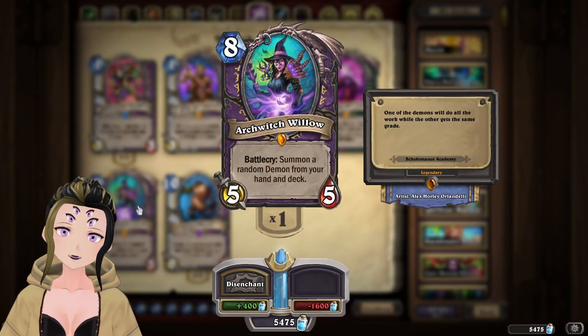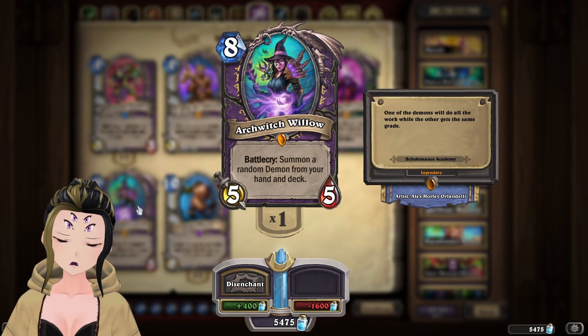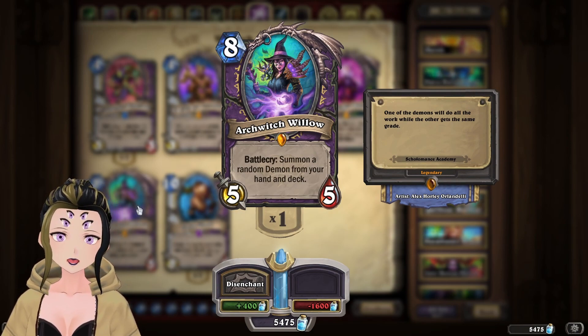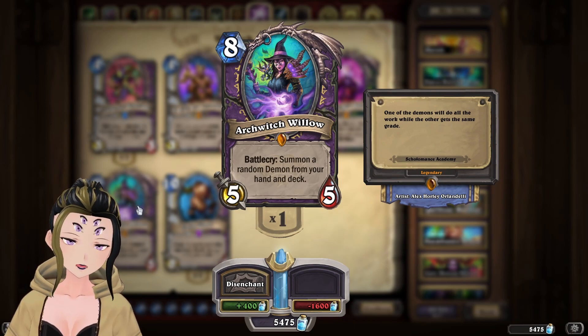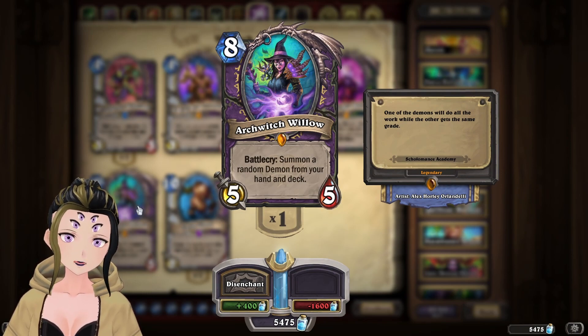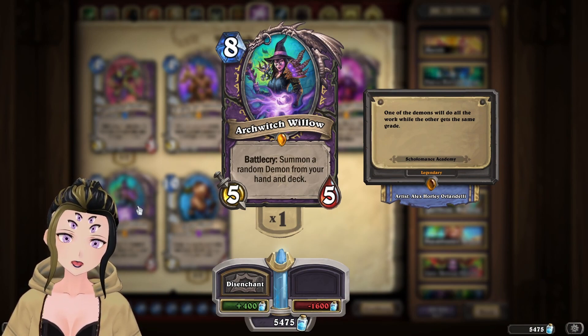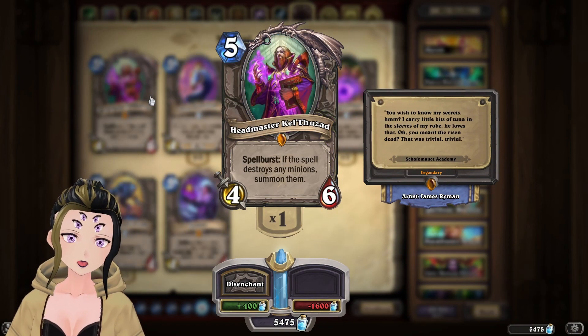Archwitch Willow is another card that is anti-synergistic with the deck you'd want to include it in. Given the support that big Demon Warlock got, similar to Ebon Lackey in Outlands, it has the same issue — it's anti-synergistic with cards like Free Admission or other cards where you just want a bunch of demons. It's a really cool minion and they tried to buff it by lowering the cost by one, but it never saw play. It could have seen some play if the right demon got printed or if it cost a little lower.